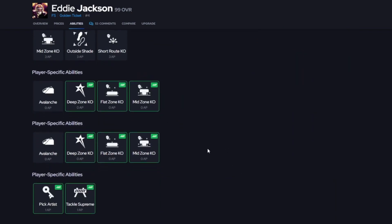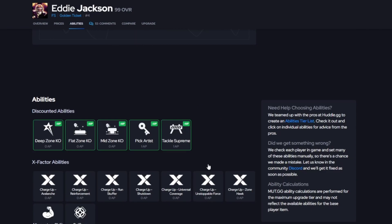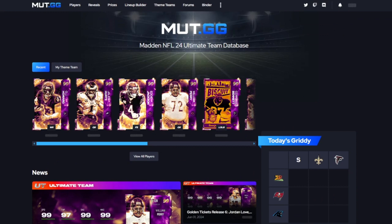Eddie Jackson's X-factors include Avalanche, Reinforcement, Run Stuffer, Shut Down, Universal Coverage, Unstoppable Force, and Zone Hawk — all for zero AP. Personally I would run Tackle Supreme, Deep Zone KO, and Mid Zone KO, or swap Mid Zone KO for Avalanche if you're running the avalanche meta.